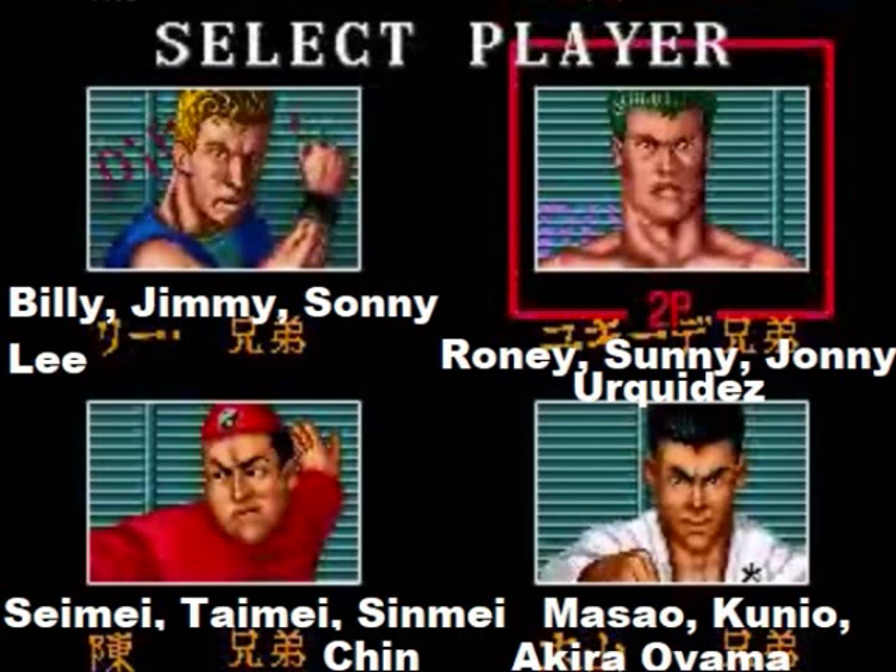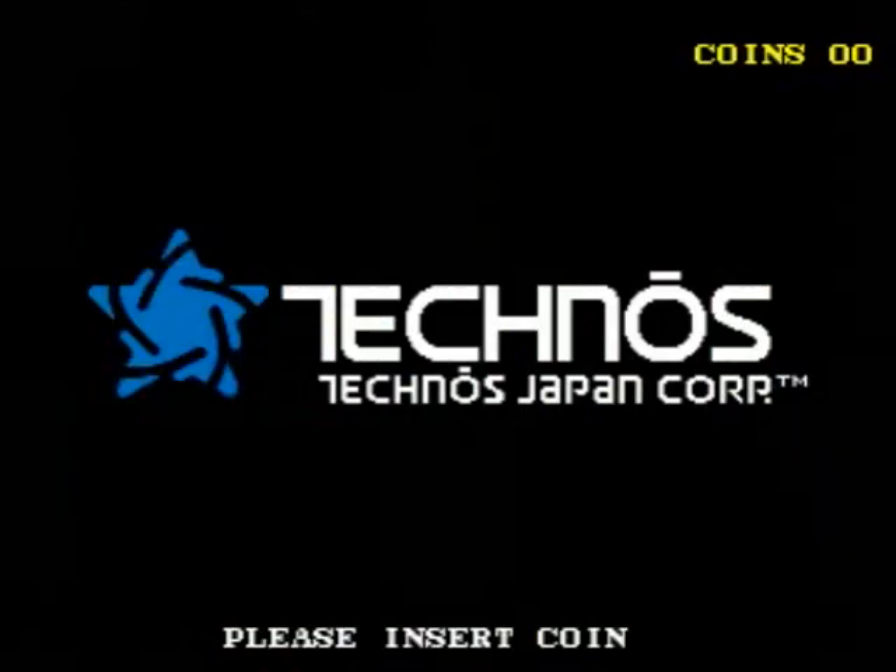If you play the Japanese version, here are the families you can select from: Billy, Jimmy, Sunny Lee; Roni, Sunny, Johnny Urquidas; Seimei, Taimei, Shinmei Chin; and Masao, Kunio, and Akira Oyama. And again, that Kunio is not the Kunio from a number of Technos games — it's a different one, as far as I can tell.